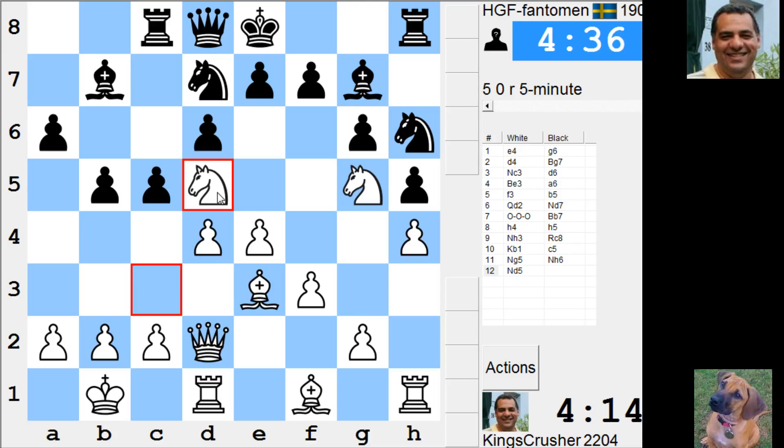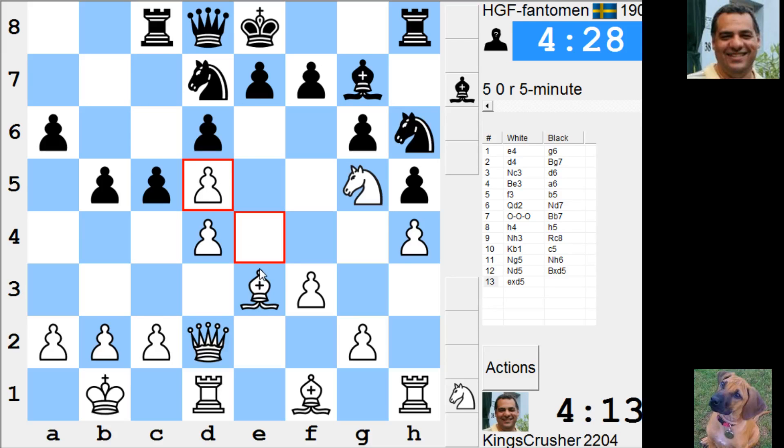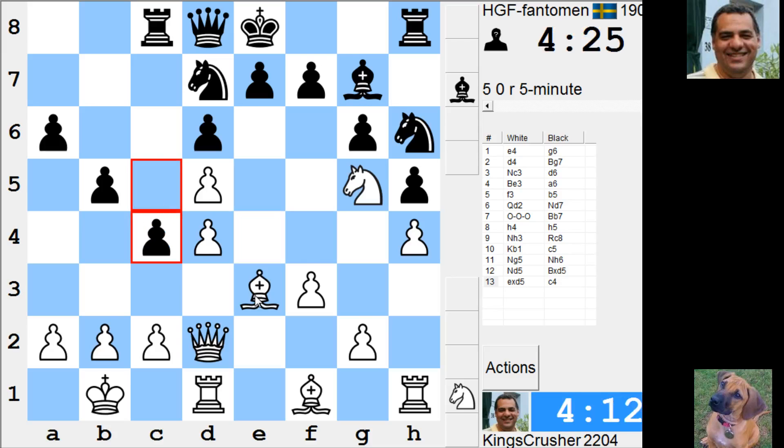Knight d5, e6, knight f4 — maybe I'm creating some weaknesses with knight d5. d6, knight f4 — maybe I'm going to attack something. Does he play c4 here, keeps things locked down? He's going to try to win that d5 pawn soon. So am I officially in trouble? Looks like I'm officially in trouble.